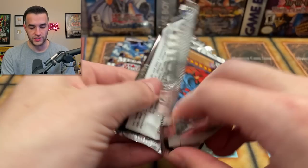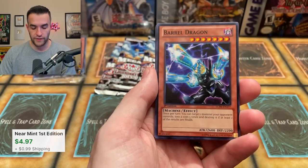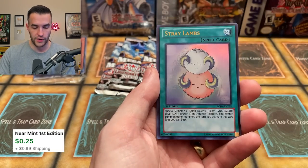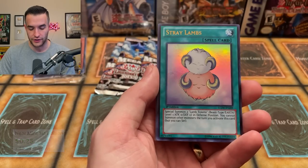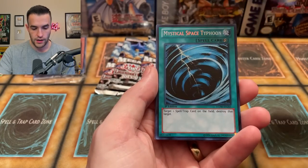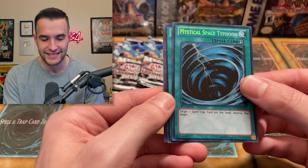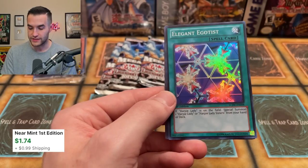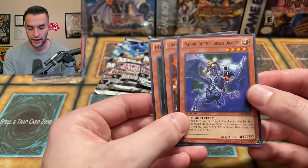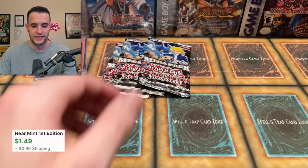We have a Zoa right at the front — very cool card to pull. We've got a Barrel Dragon. Zoa could be worth a little bit. Chain Destruction rare. We have a Stray Lambs — look how shiny and rainbow it is when you move it around. MST Mystical Space Typhoon — that's nice. And an Elegant Egotist — pretty decent. Paladin of First Dragon, Twin Barrel, Metal Zoa and Enzo in the same pack. Those are pretty decent.